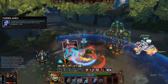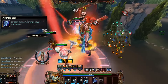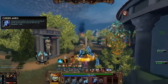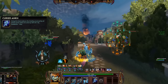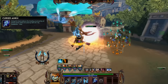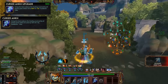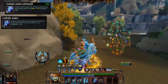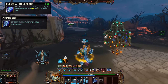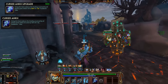Cursed Ankh is now a pure anti-heal item — not even a slow on there. It applies 50% healing reduction for 10 seconds, which is quite long, with a 150 second cooldown. The upgraded version makes a fair bit of a difference: while the cooldown remains 150 seconds, you now have 65% anti-heal for 15 seconds. This means that in an extended engage, the anti-heal will just last all the way through, which is very, very strong and can be very potent.